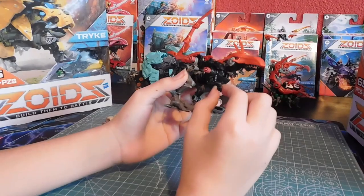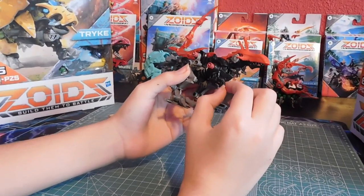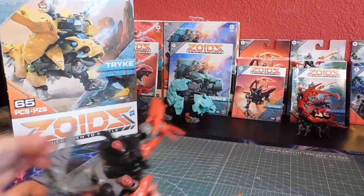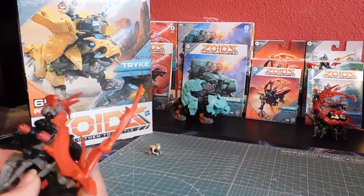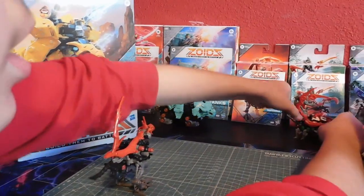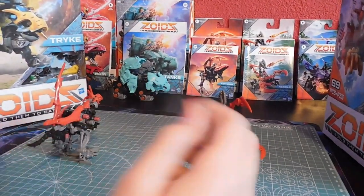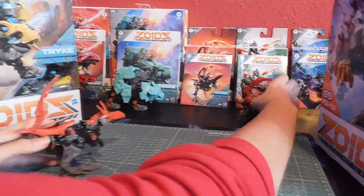They still move his little hands. Basically, you just need a spring, because it's a spring-powered Zoid. Same thing with these ones. The small Zoids need a spring — they don't need batteries because they're so small.